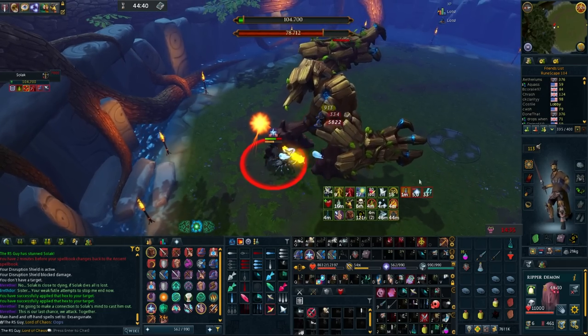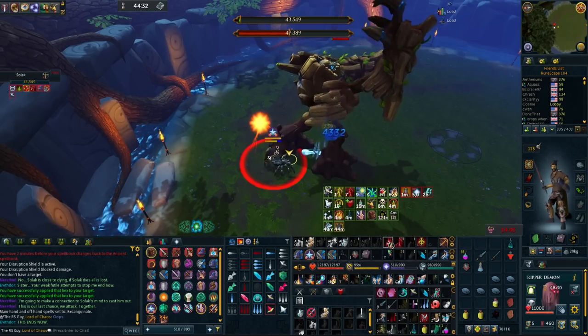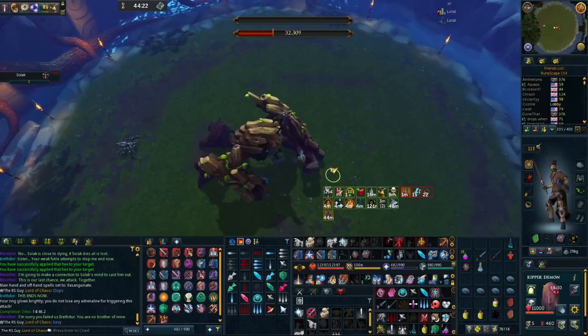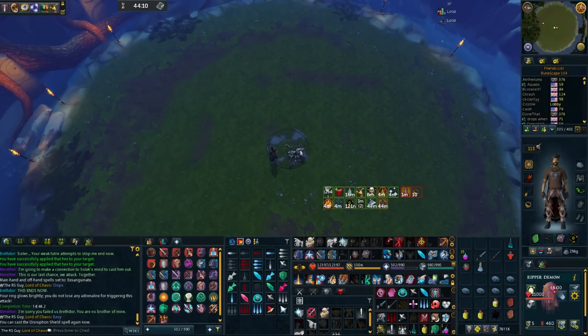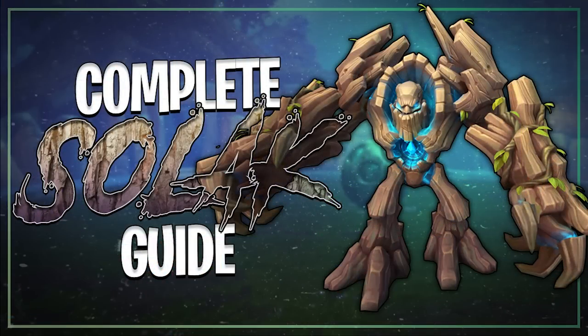And there you go — these are two really cool solo Solak strategies. Both of them are fairly inexpensive and should be a really good jumping off point for learning. Obviously these are beginner setups and aren't going to get you the quickest kill times of all time, but getting between 4 and 6 kills an hour with a setup like this I think is really solid. By the way, if you're looking for a more thorough guide that goes through every single mechanic painstakingly slowly, I have a 40-minute-long Solak guide from a couple years ago that is still pretty relevant for that stuff today. If you want to check that out, it's in the description down below. Happy Solak-ing, everyone!